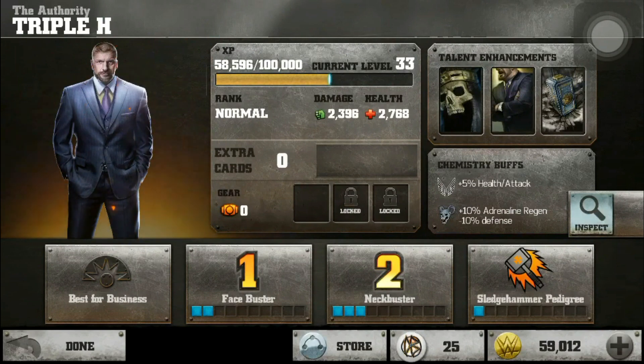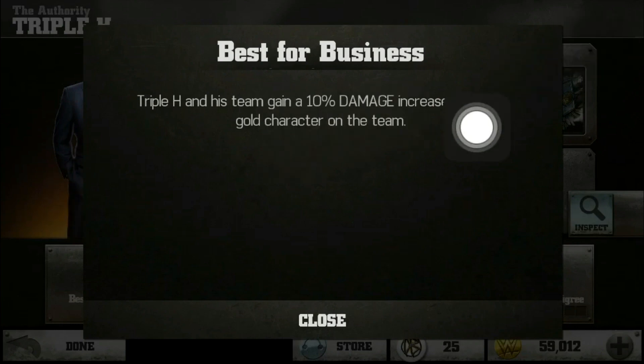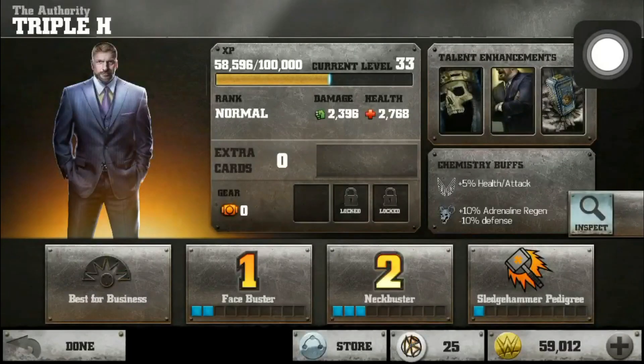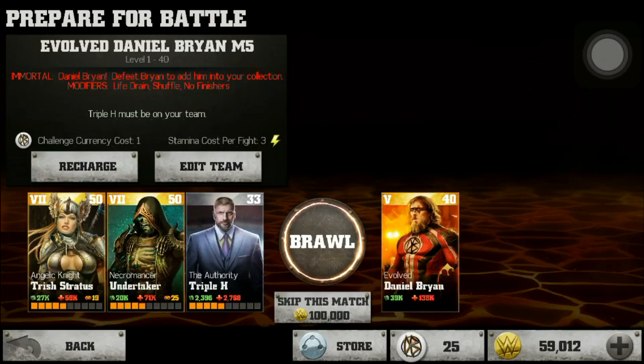I'm going to use this Triple H Authority in the third slot. He's just going to sit there — he's not going to be able to do any damage or anything like that, and I'm not going to equip anything on him. But this is right — 10% damage for each gold character on the team, so that gives everybody like a 20% damage buff, which is huge.